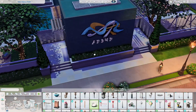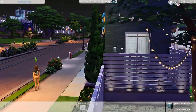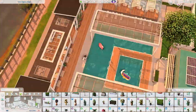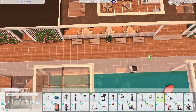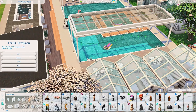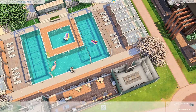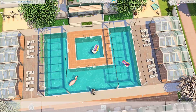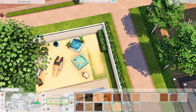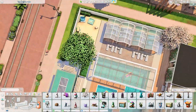We have two kids' play areas. The first one is where the swing sets are, and the other is where the Dream Home Decorator tent and the toy boxes are. Both areas have sand — the sand I used is from Island Living — and your younger Sims can build sandcastles or do other activities with the sand pit. Then we're just finishing up the build a little bit here and there before heading to the screenshots.